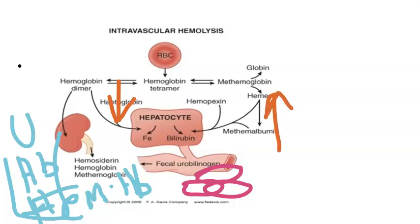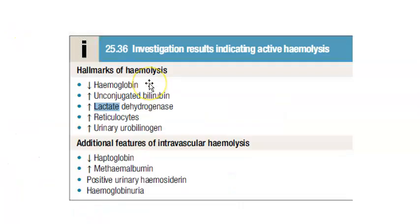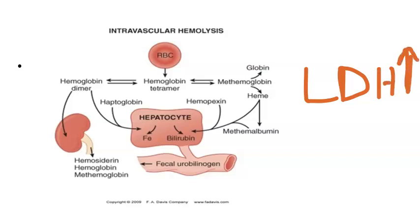Metheme albumin is more, hemoglobin as such is less, and bilirubin is more — specifically unconjugated bilirubin. These are the markers and investigations of active hemolysis. Two things not shown in this diagram are: first, LDH rise — lactate dehydrogenase enzyme will rise — and second, reticulocytes will increase as the bone marrow releases more new, immature RBCs.